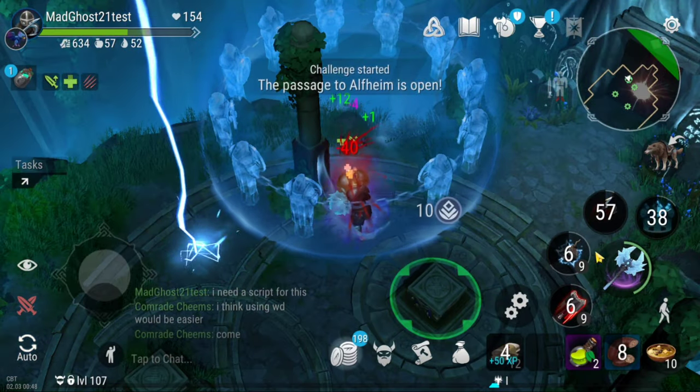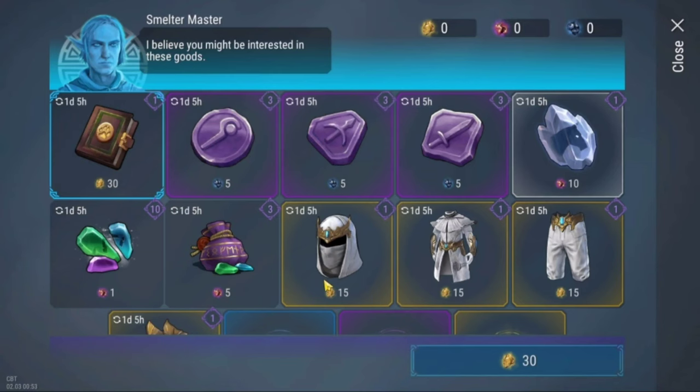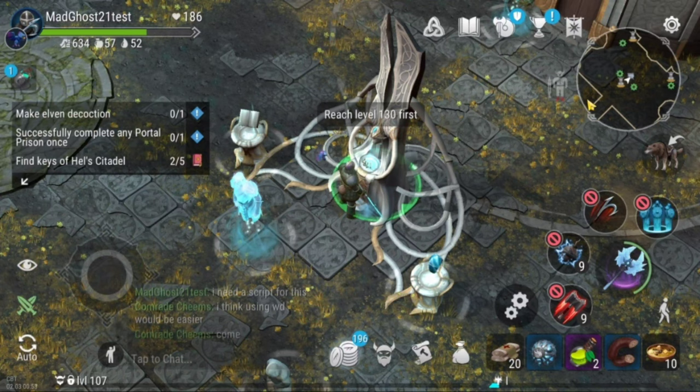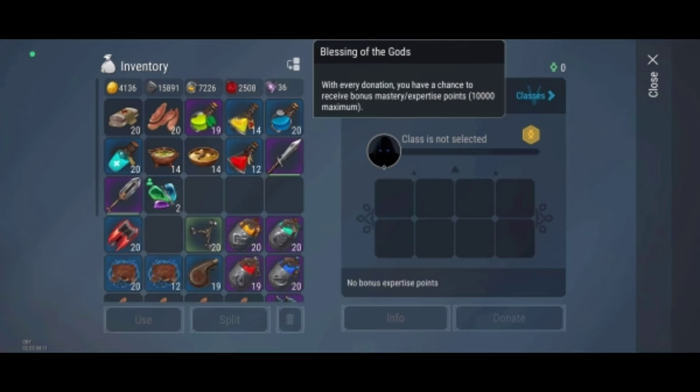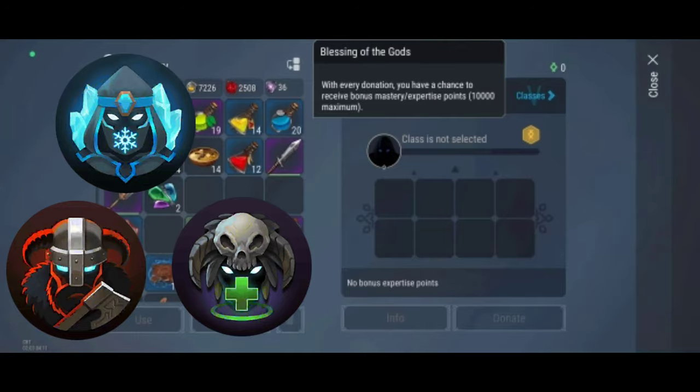After defeating the guardian you can go to new Elfheim. New Elfheim allows you to unlock level 5 classes and get new items. In the middle you can find the Altar of Friar, which you can use to donate and open level 5 classes. The level 5 class needs from 20 to 13 thousand points. There are only 3 classes for now but there will be more in the future.